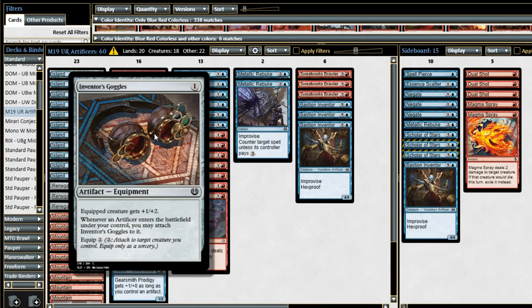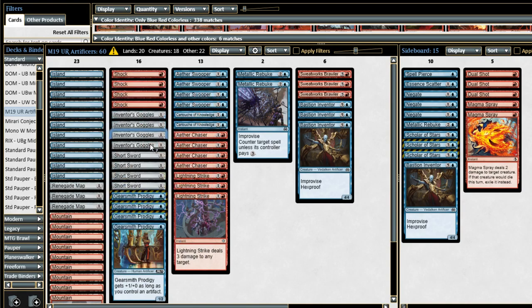Artificer combos with Inventor's Goggles — one colorless mana equipment. Equipped creature gets +1/+2, and whenever an artificer enters the battlefield under your control, you may attach Inventor's Goggles to it for free. Otherwise, it costs two to equip. In a format with lots of combat interactions, trading, and spot removal, giving your creatures that extra toughness boost — getting them out of shock range, fungal infection range, or moment of craving range — is going to be very valuable. So Inventor's Goggles is great, and Gearsmith Prodigy is an artificer, which is great with it.